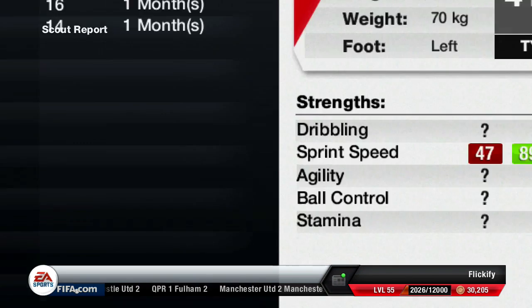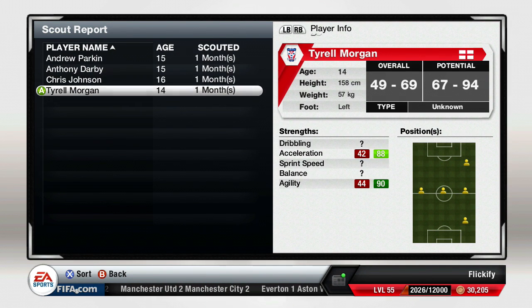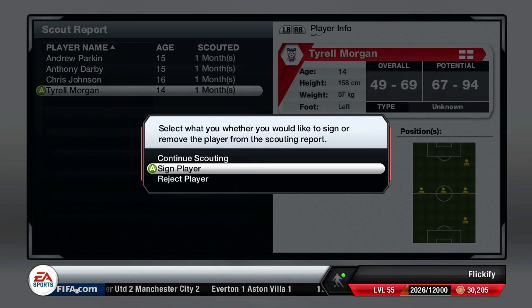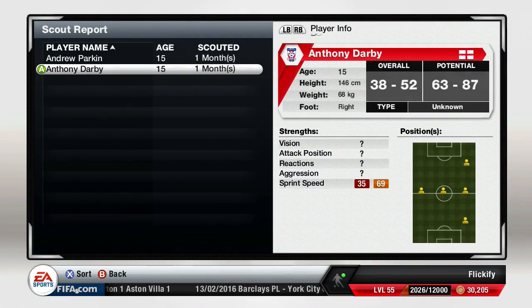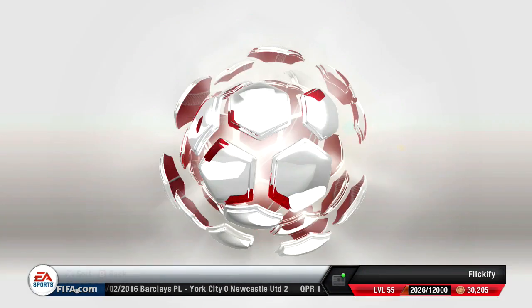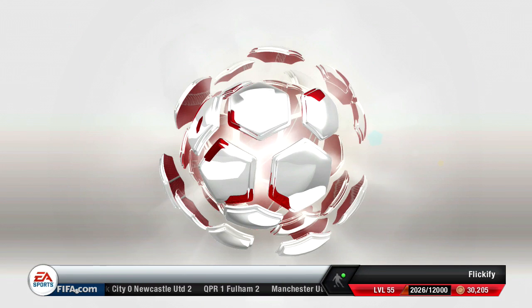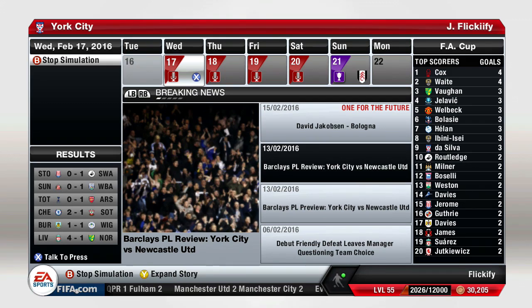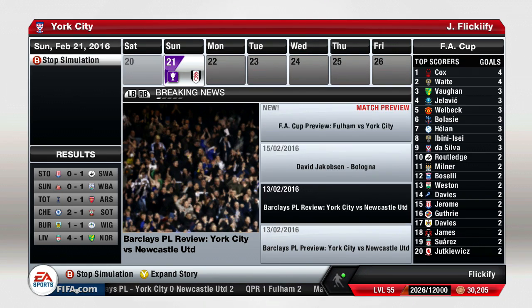That was a tough loss and we are on a bit of a losing streak — we haven't gotten a win in a while. On the bright side, we find a player, Tyrell Morgan, who looks to be a beast with 67 to 94 potential, and another guy with up to 87 potential, so we're going to sign both. We also get our second scouting report from the United States — I put it there because it's my home country and I thought we might find some players.